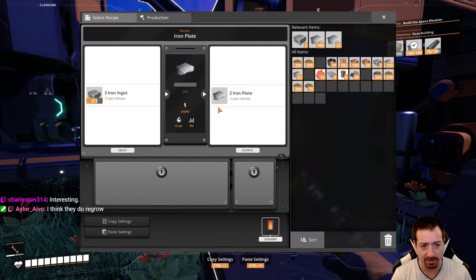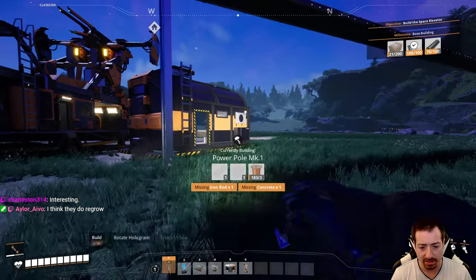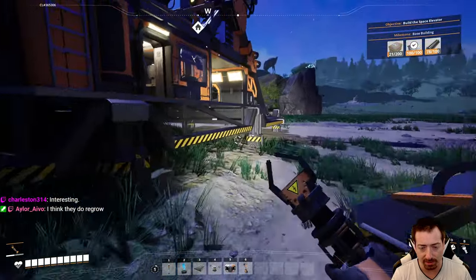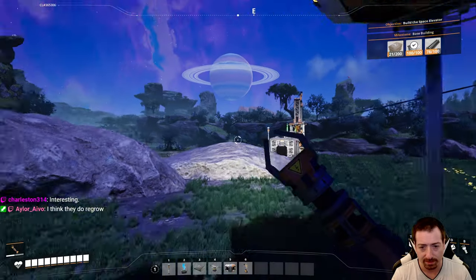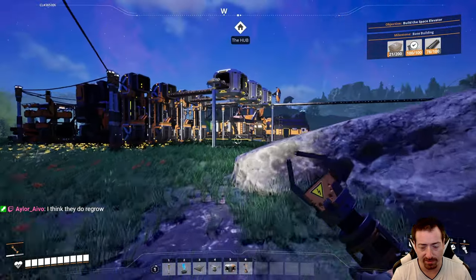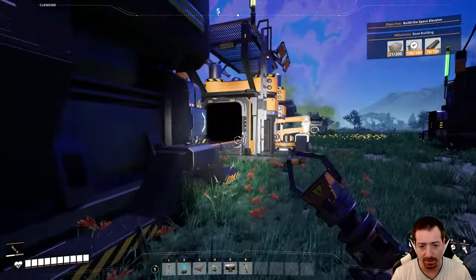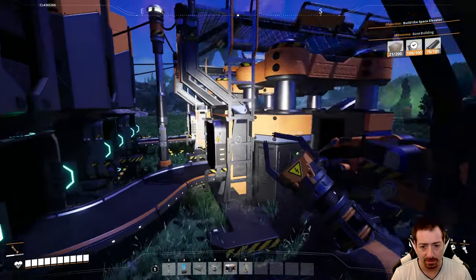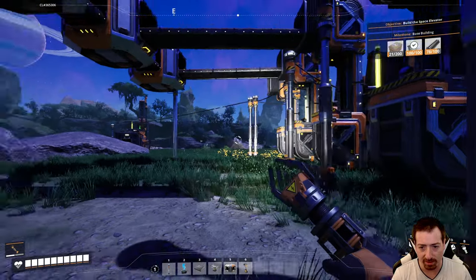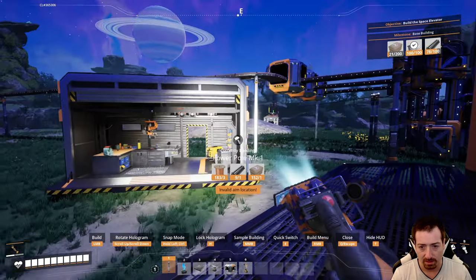I seem to have broken something — why are these not running? I disconnected the miner from power. That's unfortunate, and I have no iron rod or concrete left. I didn't notice that when I redid the power poles, I disconnected the iron miner — kind of a big whoopsie daisy.